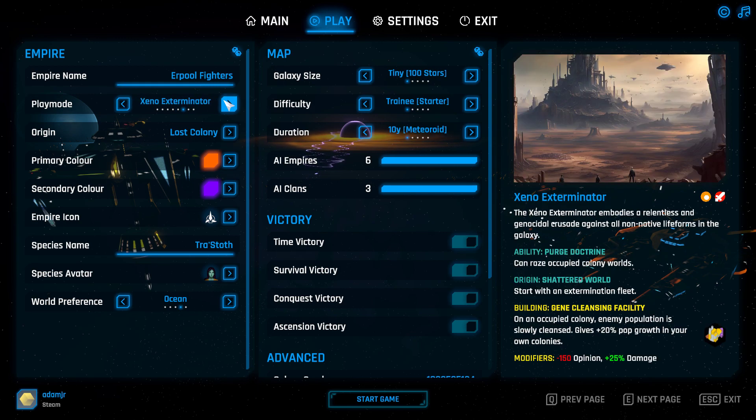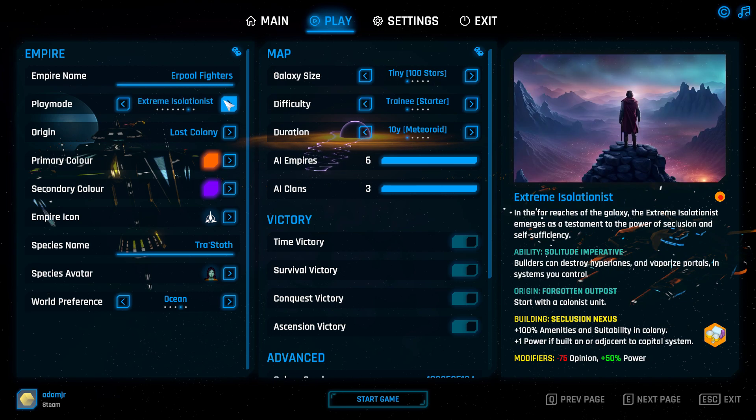Xeno Exterminator: basically you can just destroy worlds, and you can start with an extermination fleet if you want — that might help you out with the pirates and other things you might find. Extreme Isolationist: you start with a colonist, and if you select the origin, which we'll get into soon, there are special options.